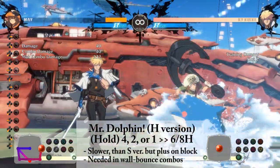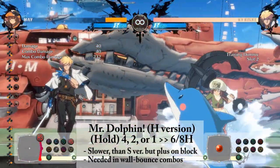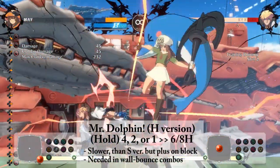Your heavy slash dolphins are also charged by holding down, back, or down and back. While they are the ones you want to use in wall bounce combos, they are also much slower.